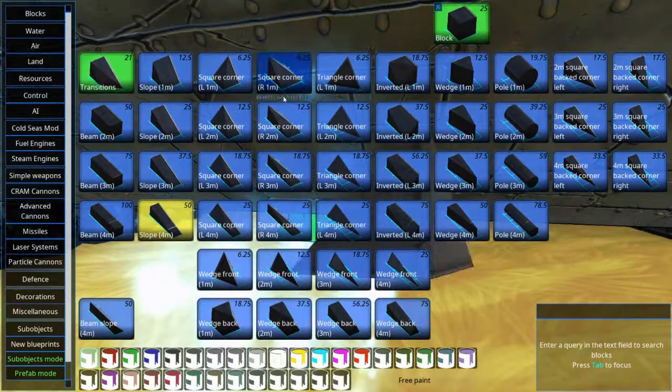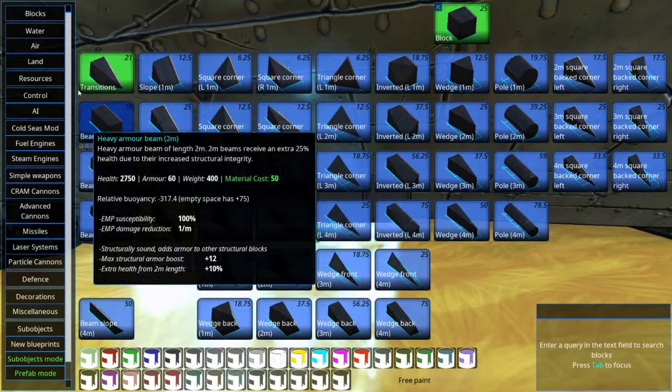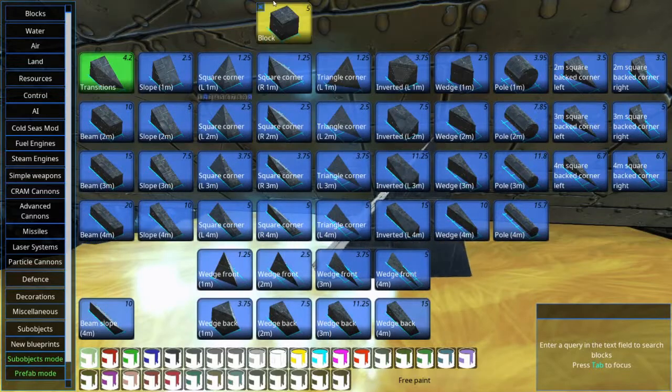Let's just have a quick look at the stats here. A slope has 3000 health and 60 armor. Now if we go over into metal and look at the stats of a metal beam, the slope of heavy armor has 50% more armor and almost twice the amount of health. So it makes it a pretty good trade.